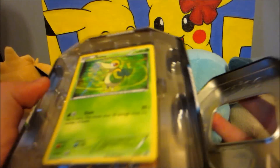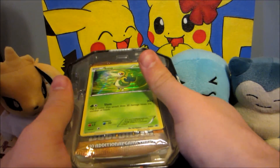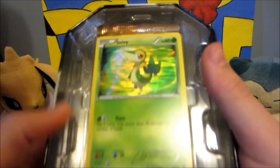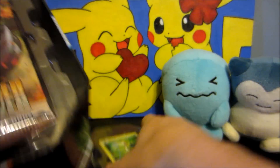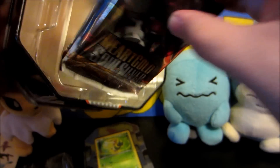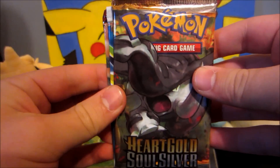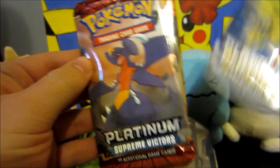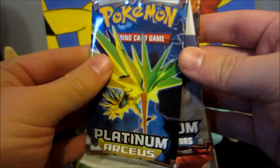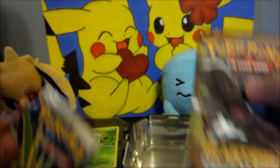That's kind of like an exciting element to add to the opening. I can see a Heart Gold Soul Silver at the top there, there's a Snivy promo, and let's see — yeah, I can already tell we got Heart Gold, Platinum Arceus, and Supreme Victors. So let's just go in that order, starting with Heart Gold.